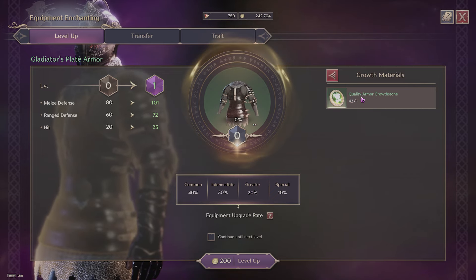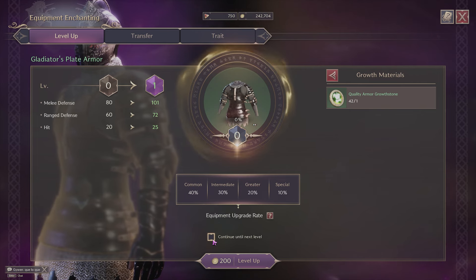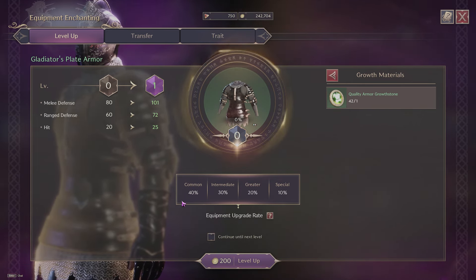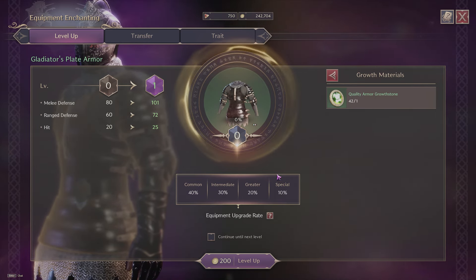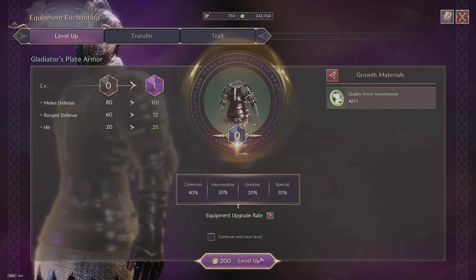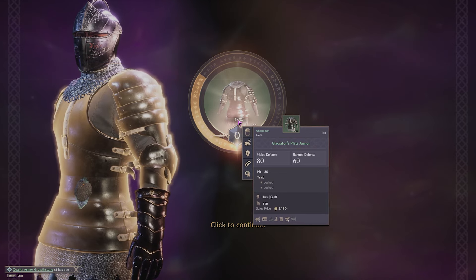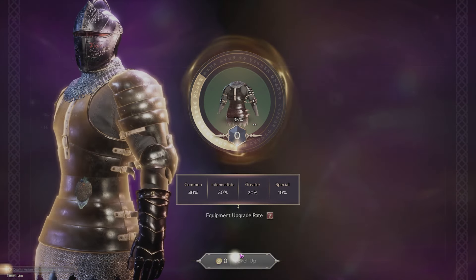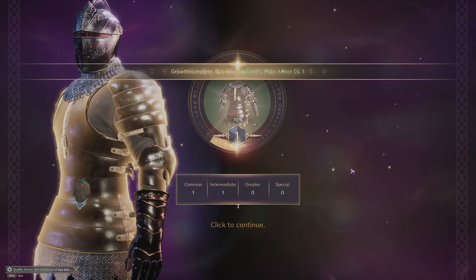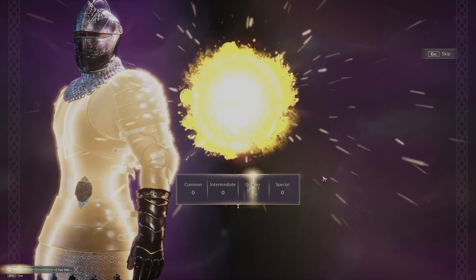Now you can use the armor growth stone once, or you can continue until the next level. Each level-up has a chance between special, greater, intermediate, and common. If we level up once, we can for example gain 30% of one level. But if you press continue until next level, the whole process skips until we upgrade our armor.